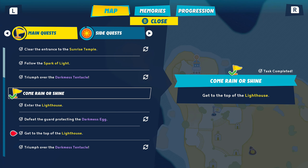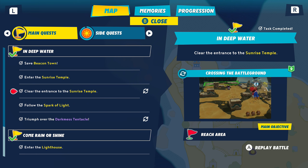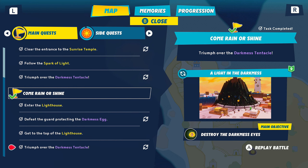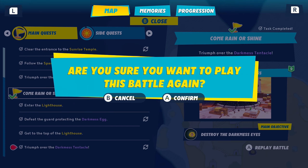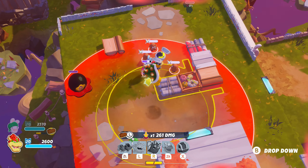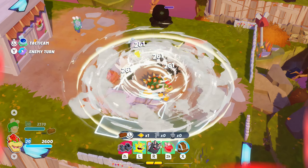Tip 15: On the map screen, the quest log has a useful extra feature — in here, you can easily replay battles you've already done, including any of the main boss fights. That's pretty useful if you're trying to grind some extra coins and star bits without having to wander around looking for battles.